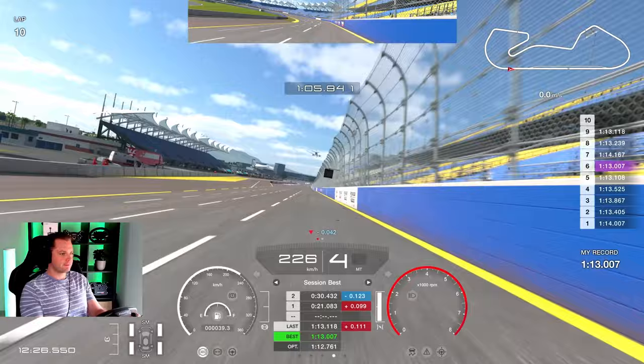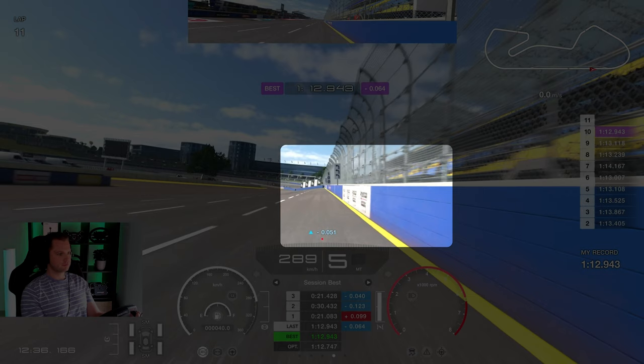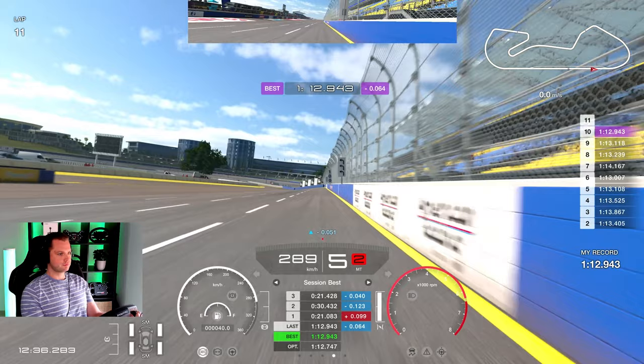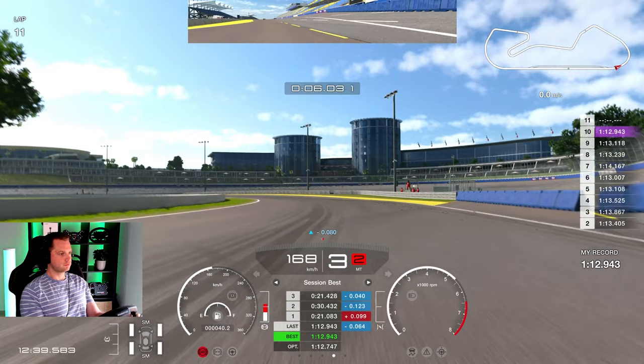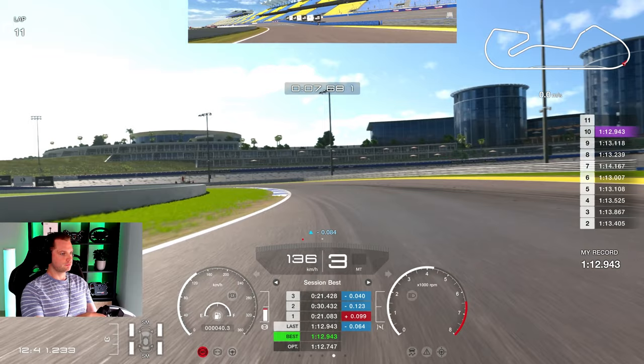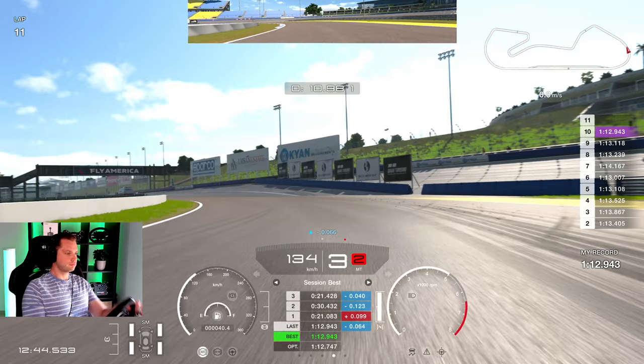So I did a couple of laps and here's the guide. I like to start braking right about here — it might be a little bit too early but just so you can make it. Brake in a straight line, go into the left, and take the widest possible entry. Around the middle of the track is the safest option, but you can go even wider. 50% on the brakes going down — don't go more than 25% off the brakes, otherwise the car will snap. Hold it at about 25%.